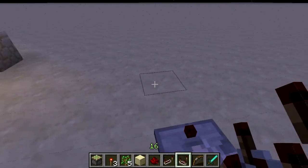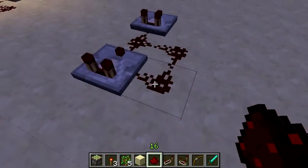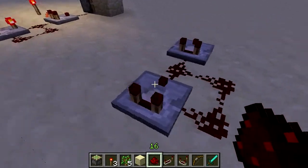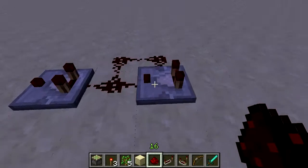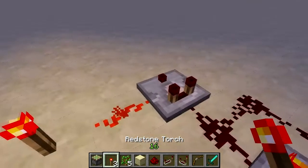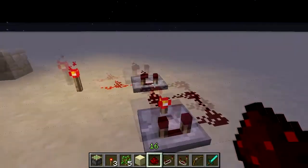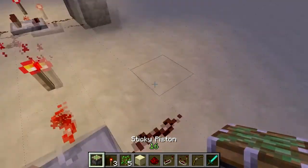All we need is two comparators. We run redstone in a circle back to this one and turn this to the minus mode. We power the second comparator and we draw power from that to any device we want.